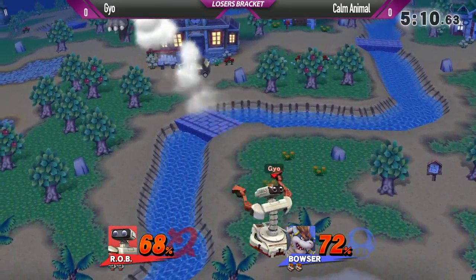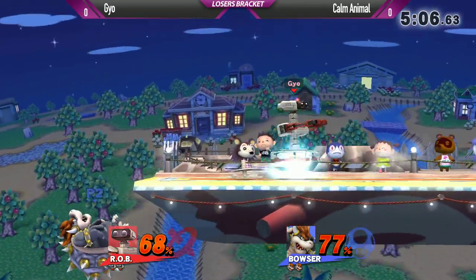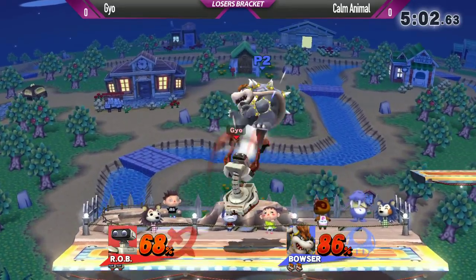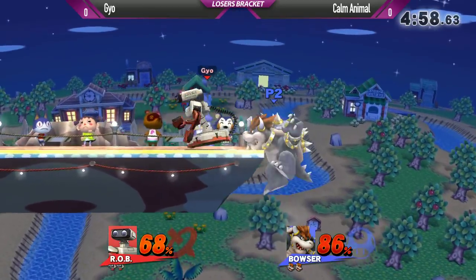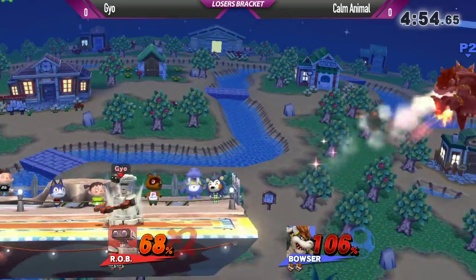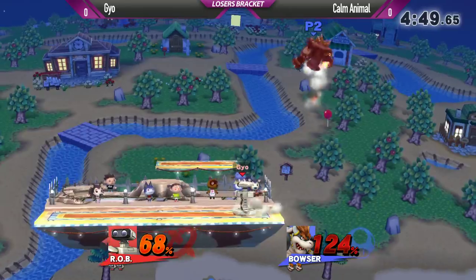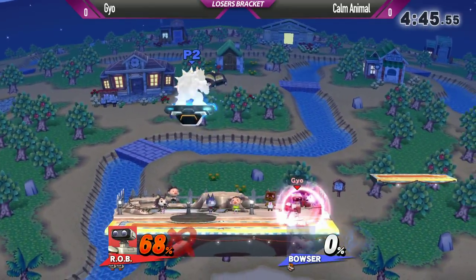We've got a pretty good exchange going on. The up air — the robo hoo-ha from Geo. Throwing that top out there, he's got a handle on it. Nice way to keep Bowser back, nice read there to bait out the... whoa, but he actually managed to get back on stage. What a nice back air! Hitting the top out there — he tried to go for the spike there but managed to seal it with an up air.